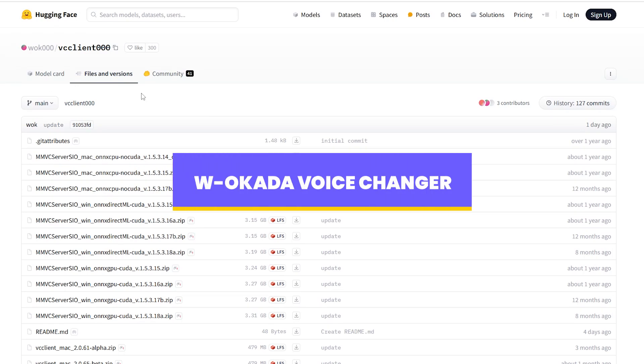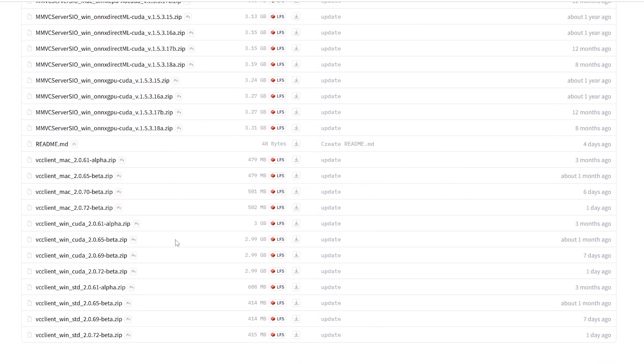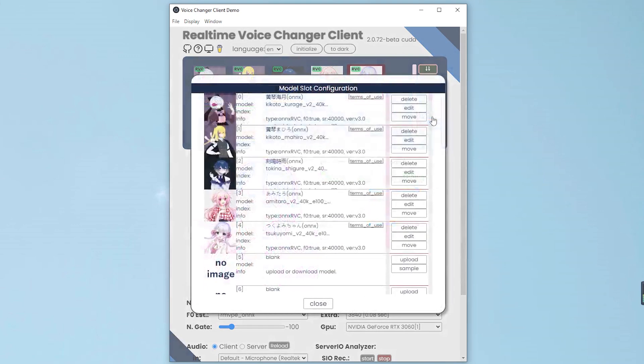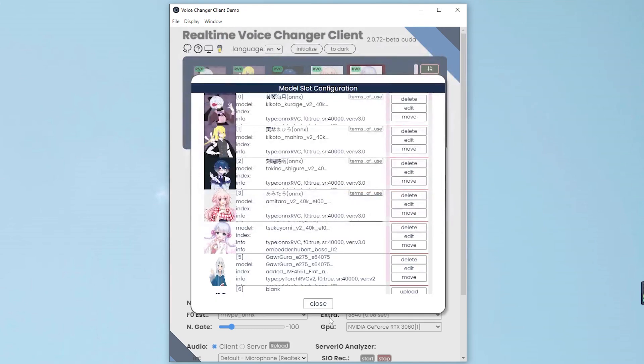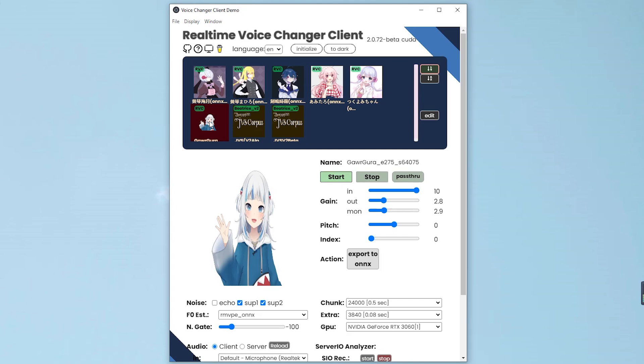First up, we have W. Okada Voice Changer, a truly free real-time voice changer. You can use it to create a female voice or upload any custom voice model you prefer. And the voice effects are impressive.